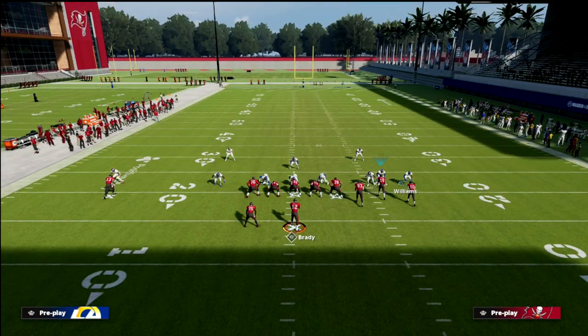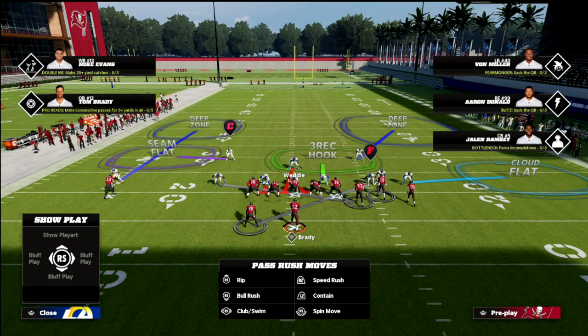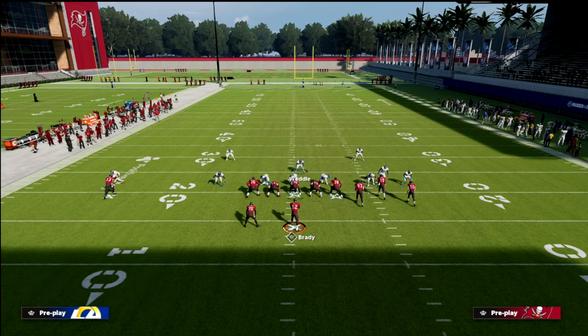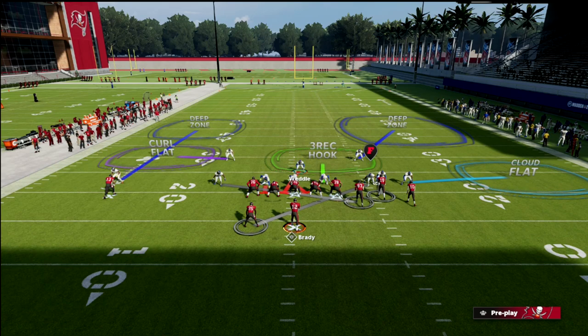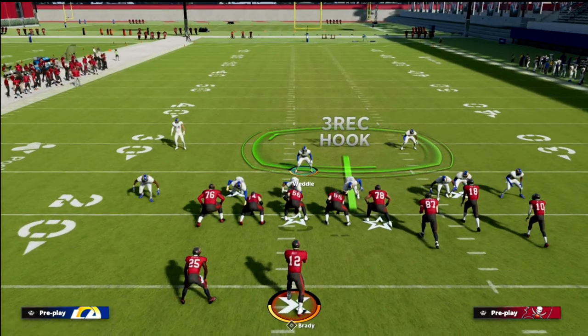You can also man Jalen Ramsey up on the slot and mix your coverages. Playing Cover 2 on the backside is not a bad option either — you do need to be responsible for any skinny posts, but it's pretty decent coverage. You can man this guy up and drop a purple zone, or leave the third as is. The three-man rush is already built into the play — I'd bluff blitz him to help the pass rush.